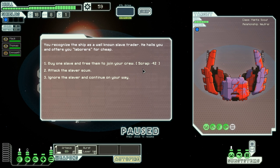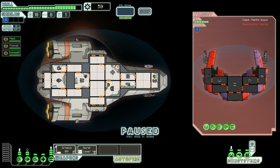You recognise the ship as a well-known slave trader. He hails you and offers you labourers for cheap. Buy one slave and free them to join your crew for 42 scrap. Attack the slaver scum, or ignore the slaver. Well, we're attacking the slaver scum, aren't we? We'll missile their weapons and burst laser their shields.